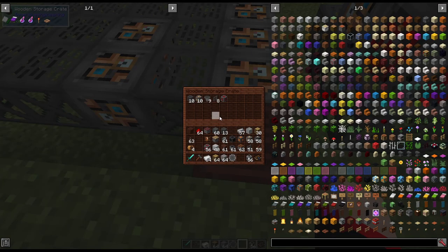Here's exactly what you're going to need to make the crusher: 10 steel scaffolding, 10 light engineering blocks, nine hoppers, eight steel fence, and one redstone engineering block.